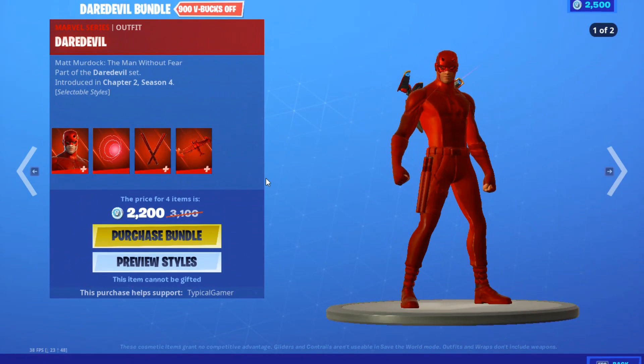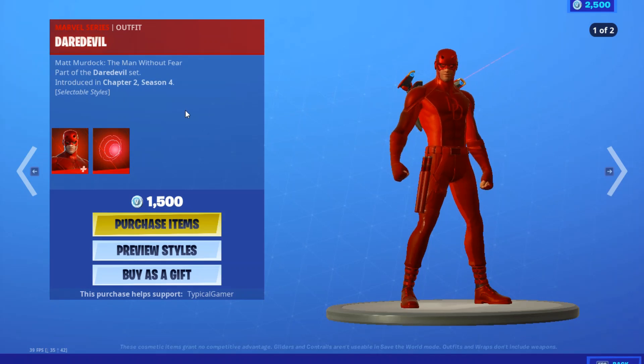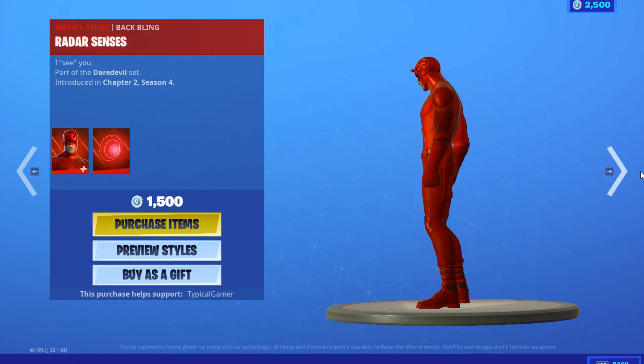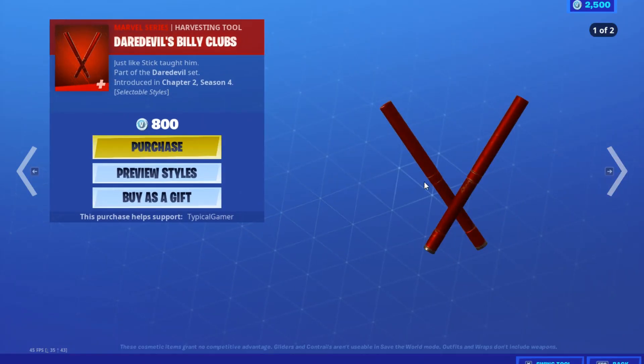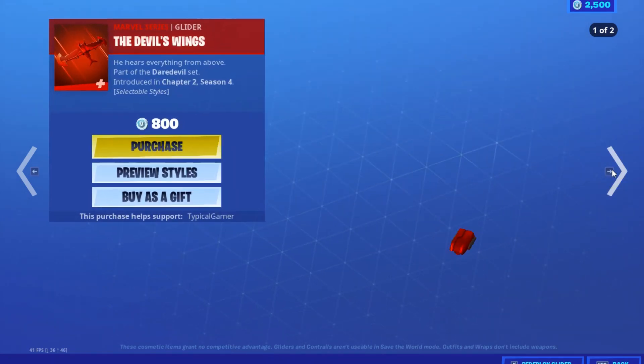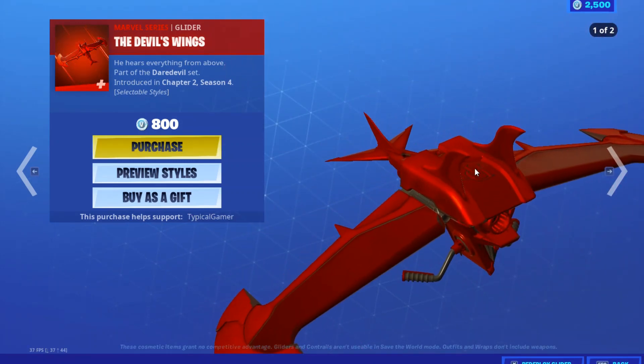Next we have the Daredevil bundle for 2200 V-Bucks. You can get Daredevil on its own for 1500 V-Bucks, which comes with two styles and the back bling. Then you can get the Daredevil Billy Clubs with two styles for 800 V-Bucks, and Daredevil's Wings for 800 V-Bucks.